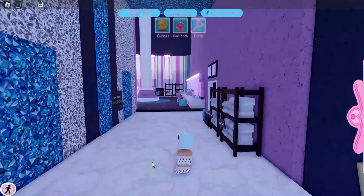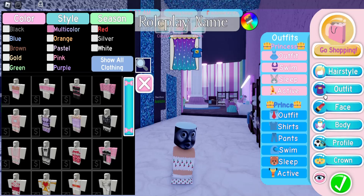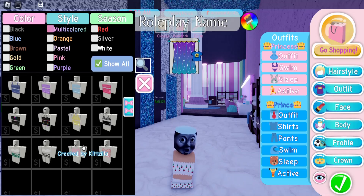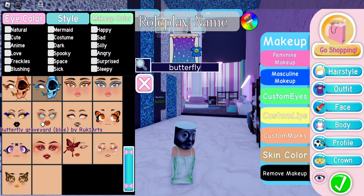Once you're electrocuted like this, we need to dress ourselves up a little bit. I'm going to go to my outfit, go into swimming suits, and pick a cute swimming suit that a cute butterfly would wear. I chose this one right here — this is what it looks like. We also need to change our face. I typed in 'butterfly' to see what would show up.